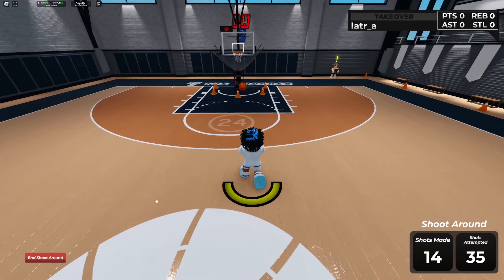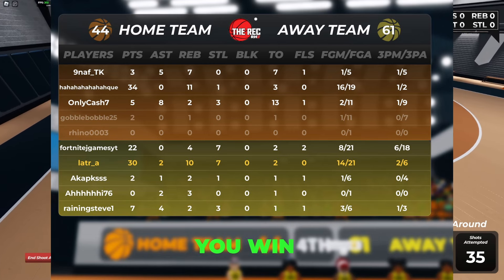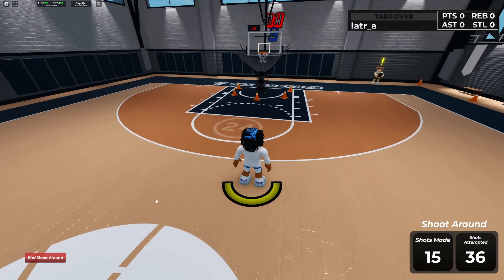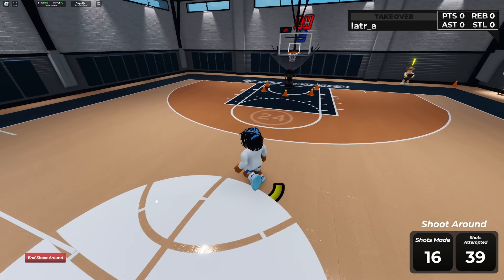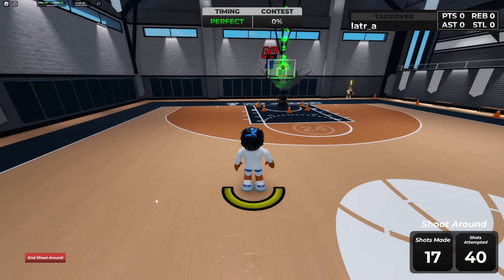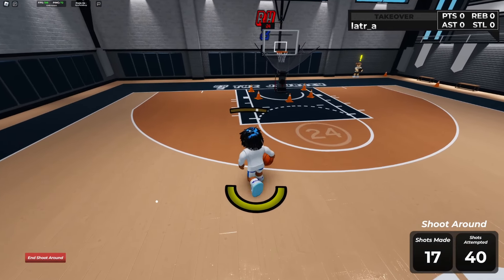I literally dropped 30 points in the rec — I'm gonna pop it up on screen right now. I'm shooting straight bricks right now because I'm trash, and I don't really clip my games, I just play them. But you can see I did drop 30 points. Look at that — there's automatic greens once you get your jump shot down, it's so easy to time.